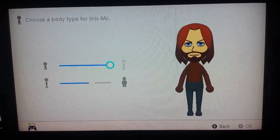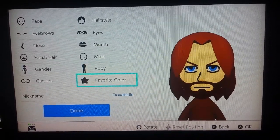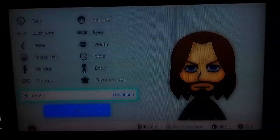As for the body, just make him super skinny and kind of put the chubbiness right there. His favorite color is brown, and just nickname him Dovahkiin or Dragonborn.